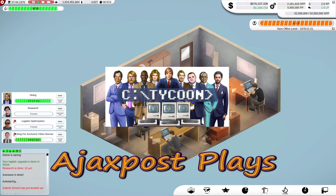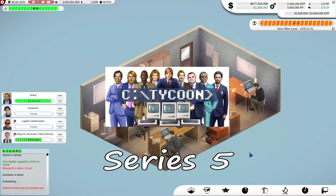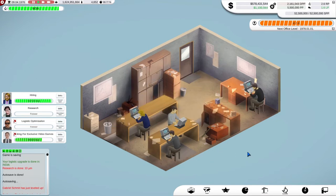Hello and welcome. My name is AjaxPost and you'll join me once again here in Computer Tycoon Series 5. We're looking at our office, which is one of the great new features of this latest version of the game. We now have managers. That's me — the sort of hairy, beardy guy in the blue.